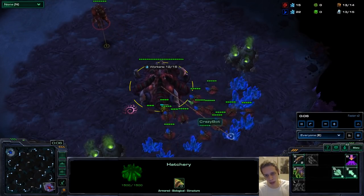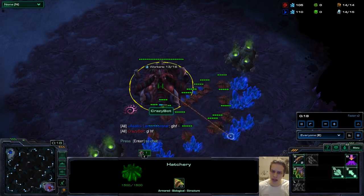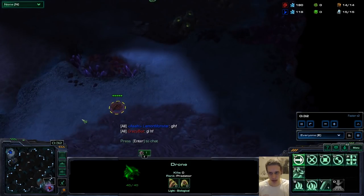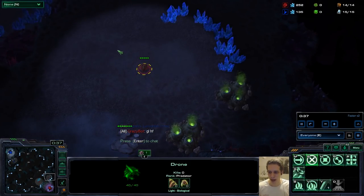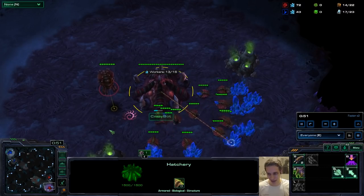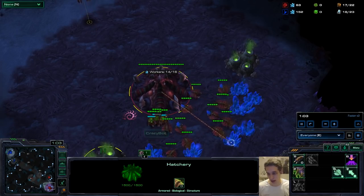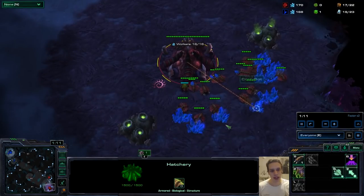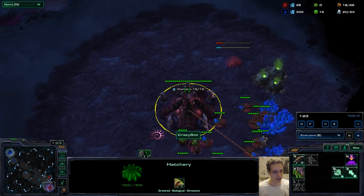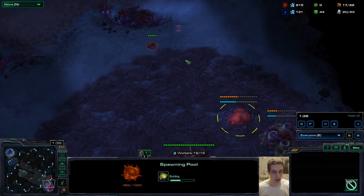What's up boys and girls, welcome back to a new episode of 'How Do I Beat This' — I believe we're already at episode three. Today we got a replay from a bronze or gold player; I didn't quite recognize the border but it looked a bit orangey. He asked how to deal with Colossus. It was CrazyBot who sent me the replay, and he also said you can skip the first nine minutes — which is definitely not what I'm going to do, because most of the time people have absolutely no clue whatsoever what they're doing wrong.